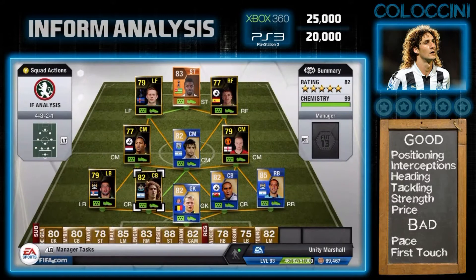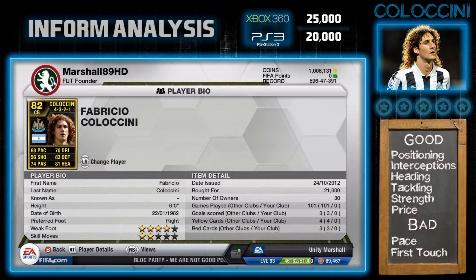How's it going lads, Marshall here and welcome to another in-form analysis from the panel. It is Fabrizio Colaccini's in-form card of FIFA 13 — this one came out a long, long time ago. He's got a four-star weak foot and two-star skill moves, and he's costing 25k on the Xbox 360 and 20k on the PlayStation 3.